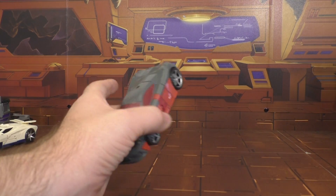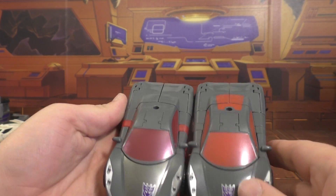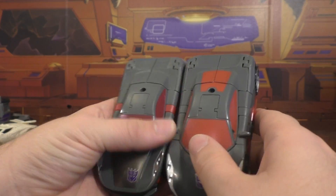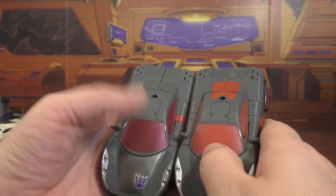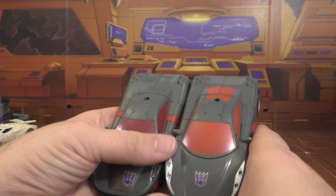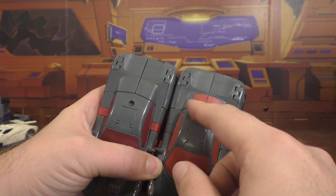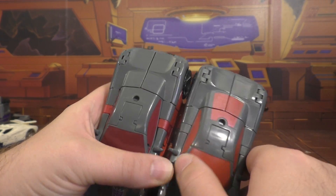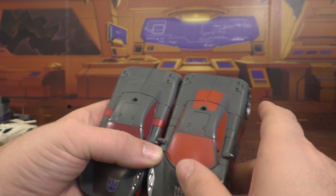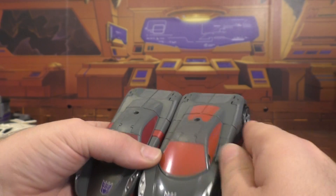So here he is, and here is the Takara version. You can see there's some differences going on here. The red paint for the windows is darker on the Takara; this one's more metallic. Both look pretty cool. I actually think for the windows, the Hasbro one looks better, and they also carried the paint over to the back. The back window is not as prominently etched as the front, so it looks a little weird, but it works.